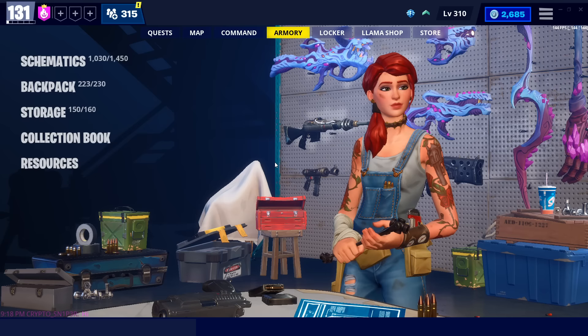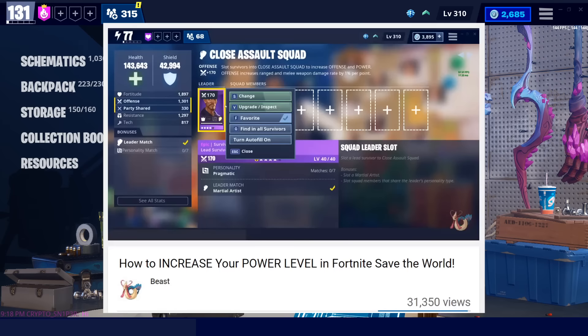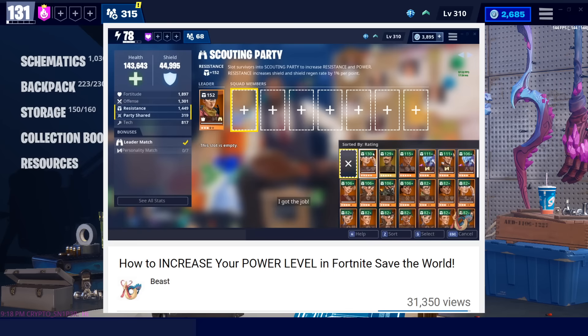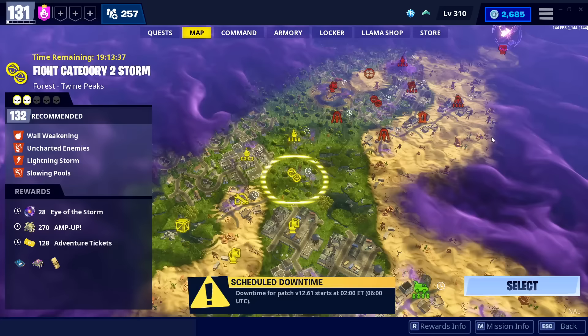That just about wraps up survivor squads. I hope this was a little bit more helpful than before. If you want to watch me slot survivors and see what I've said today in action, I'll link my old survivor squads video with a timestamp in the description below where I go through my entire survivor squads and slot every single thing. I put a little bit too much emphasis on the set bonuses in that video — those are useless nowadays — but it's a really good way to see me applying exactly what I was saying today. If you're looking for training manuals, I have an entire video on how to get those in the description below, covering how to get them in mass quantity because you're going to need a ton of these to level up your survivors.